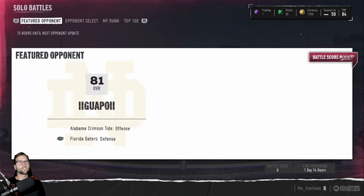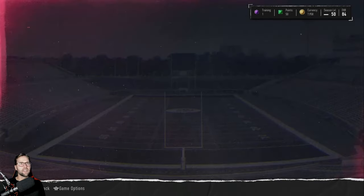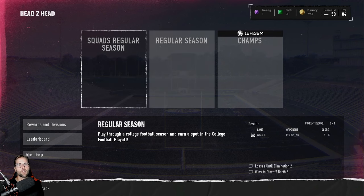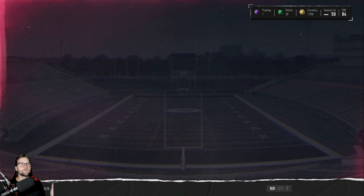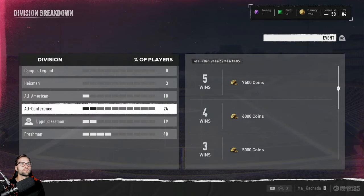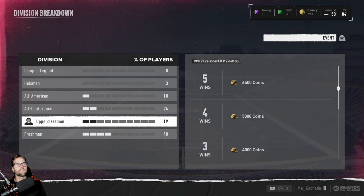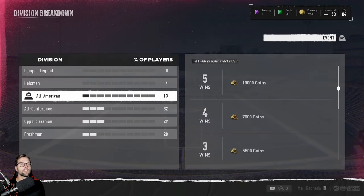Solo Battles is also you versus the computer, but instead of playing the AI's Freshman difficulty team, you're going to play a random actual user's team — still you versus the computer though. Head-to-head has three different game modes. Regular game mode is the same as Solo Seasons but you versus actual real people online — same format, eight games to win five, then you go to college football playoffs and climb ranks. You start off in Freshman; win five games and you advance to the next level, so on and so forth, with each level offering better rewards.